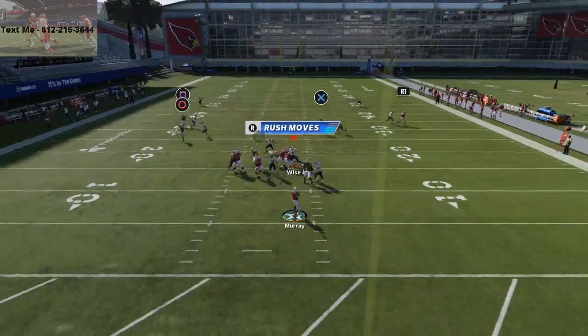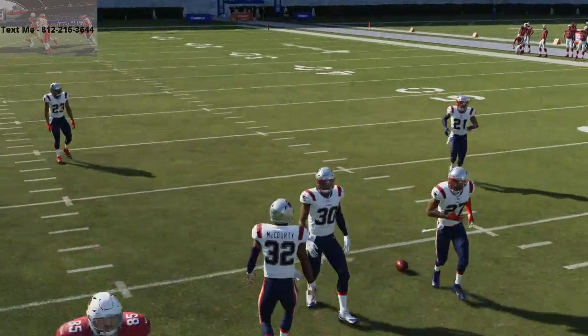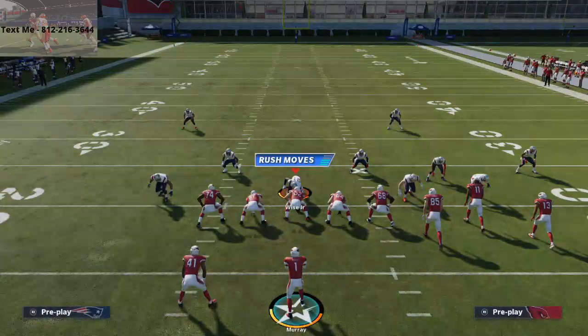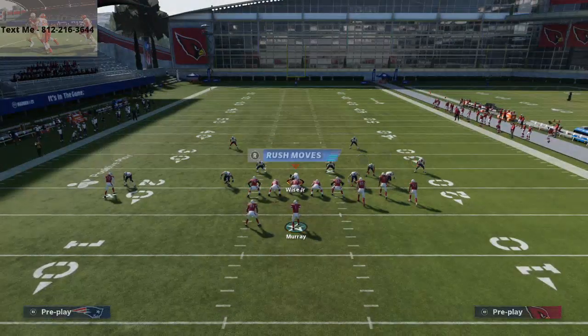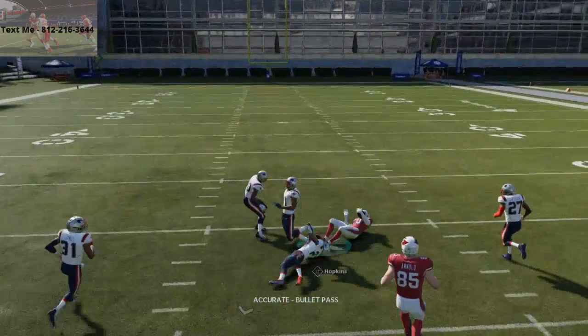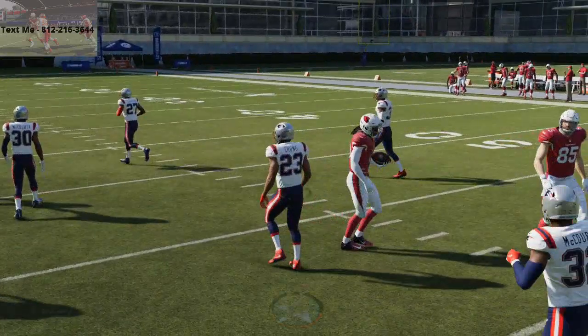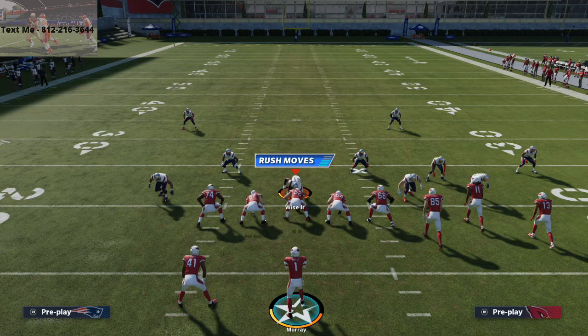Typically what's going to happen is DeAndre Hopkins is going to get that inside position, that inside release. If he gets that inside release, it's wide open and there's literally nothing the defense is going to be able to do. So that route is a really good route for beating man coverage.